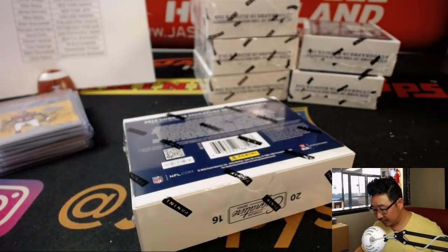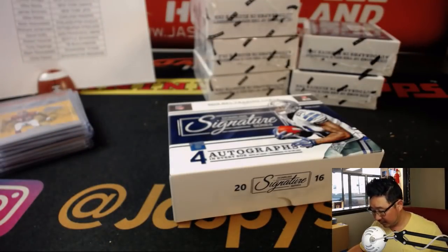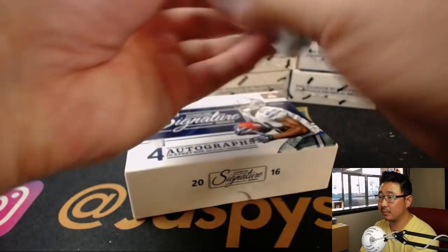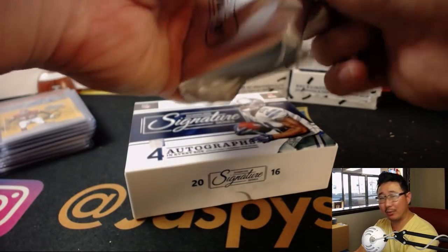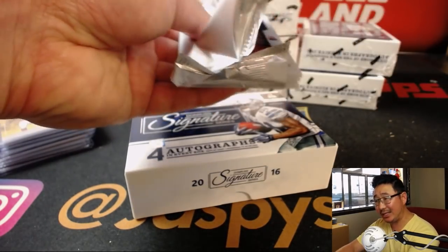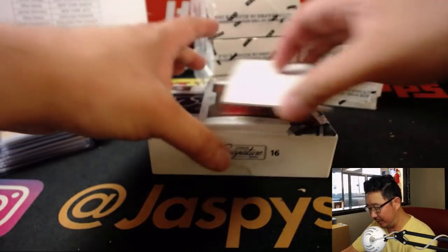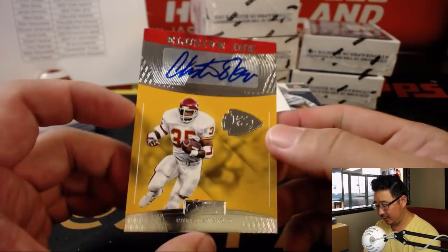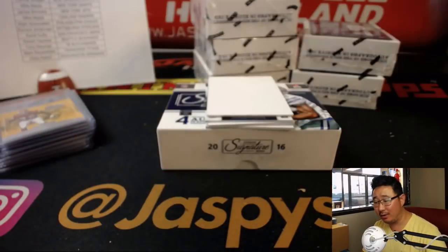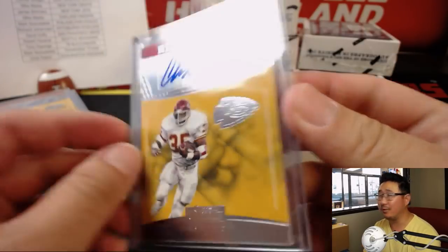Next box. Cole Beasley — good receiver, but not the number one guy. I thought the Cowboys might chase Josh Gordon, maybe for his big-play ability. But we've got a Christian Okoye — the Nigerian Nightmare — Chiefs. Ronald Rittner. Big shoulder pads.